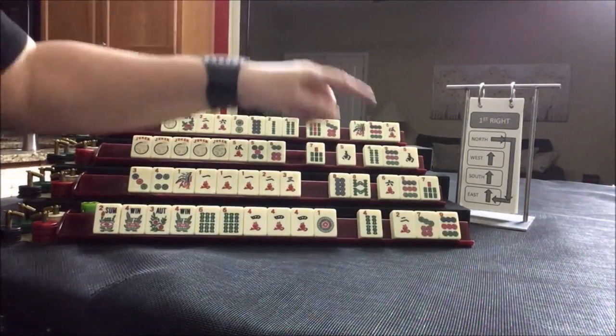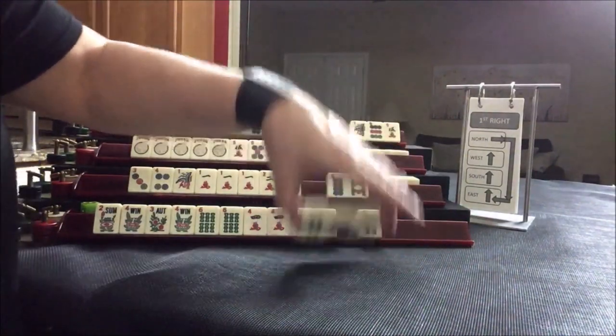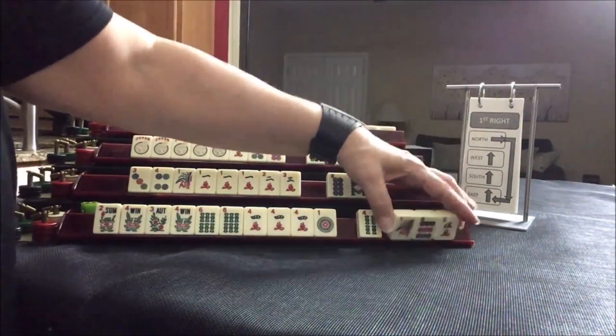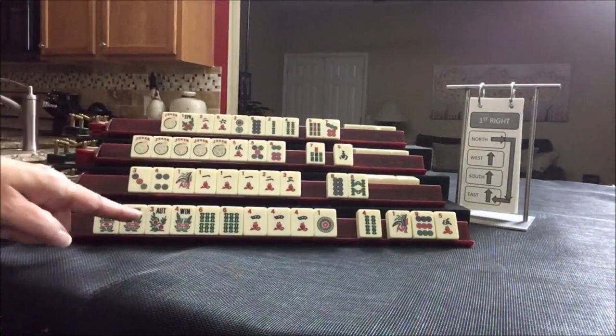We're ready to do the Charleston. We're going to pass east to south, south to west, west to north, and north down to east. We were looking for 6, 4, 1, 0 — we didn't get any keepers.